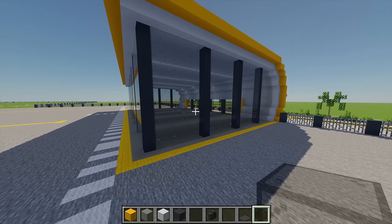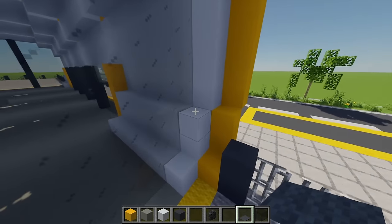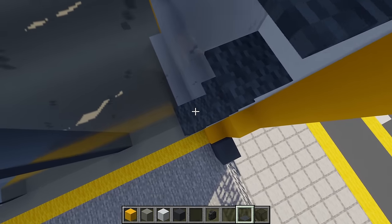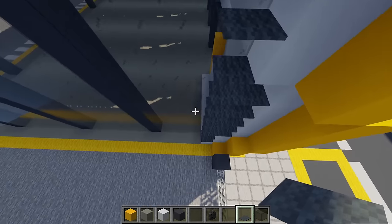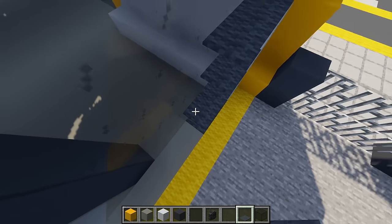Once all the large windows are filled, move back to the gray carpet and starting from this point, build the carpet all the way up, placing it on top of each piece going all the way around all of these windows until reaching the other side.